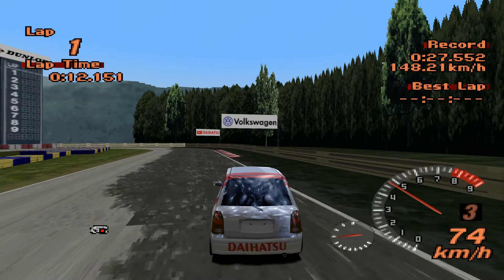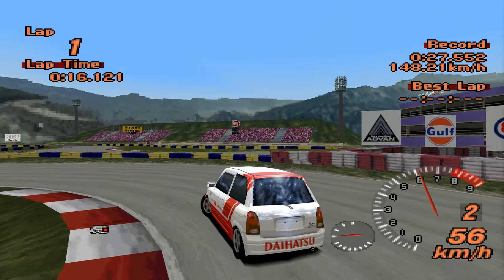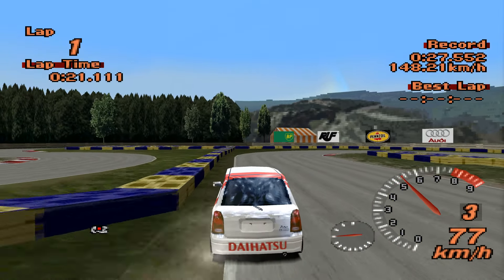The Mira has a 5-speed — okay, that's cool. I like this car a lot actually, I'll be honest. I kind of like the Cuore. It's just a bit small and cute and chuckable.